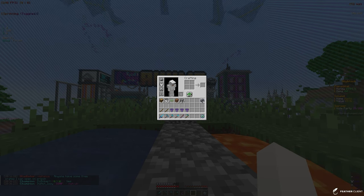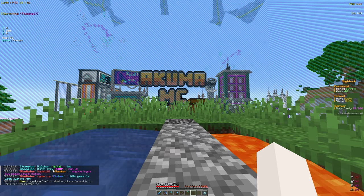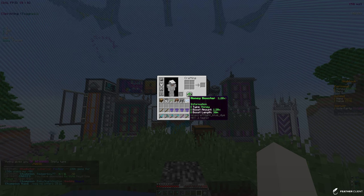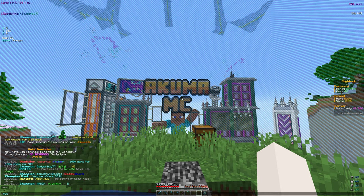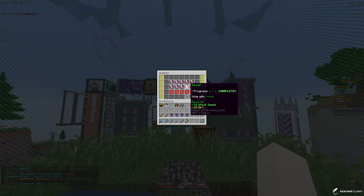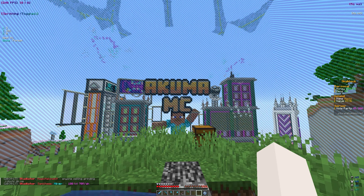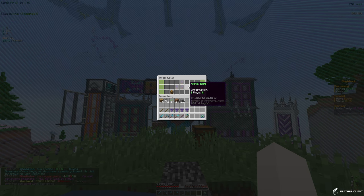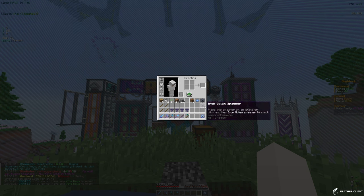The next quest is to vote with slash vote, so I'll go do that real quick. We're done voting on some of the links - we got six vote keys and a money booster. From the vote keys we got 16 wheat seeds and 64 dirt, which is probably to start a farm. Our next challenge is to place 16 wheat seeds on the island. But first let's open those vote keys - we got some sell wands, another spawner, and an iron golem spawner, which I think is pretty good.